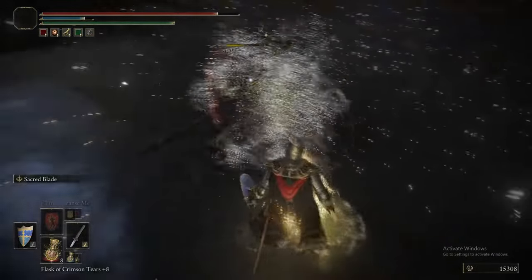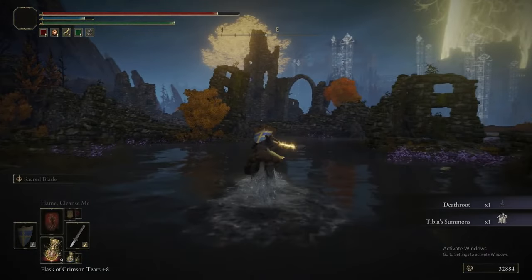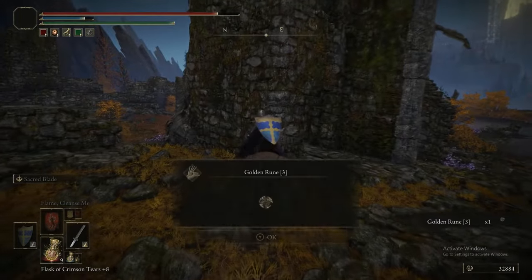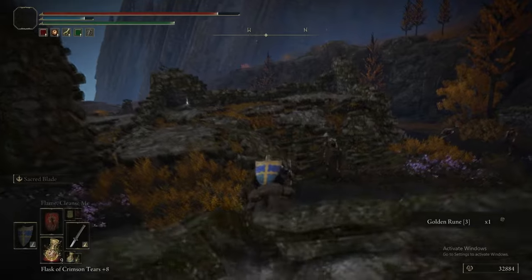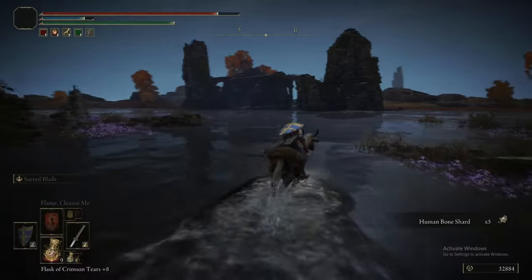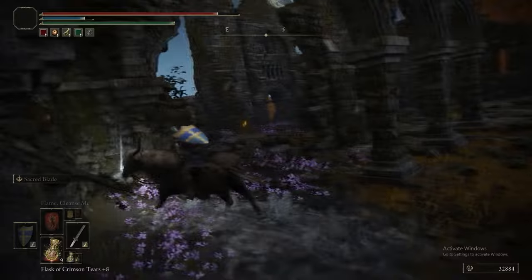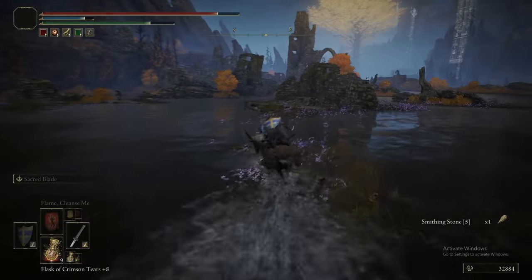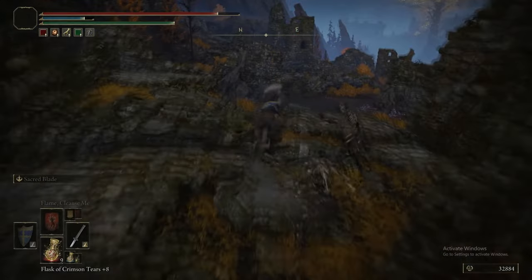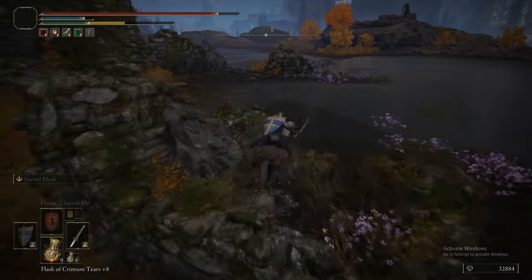It feels kind of cheap saying that's how you kill it, but some enemies in this game just have a technique that is so overwhelmingly good that that's it. For that, we get a Death Root and the Tibius Summons spell — which is really, really bad. Don't waste your time. It never hits anything, the damage is really low. Just don't waste your FP on it. It's honestly pointless.